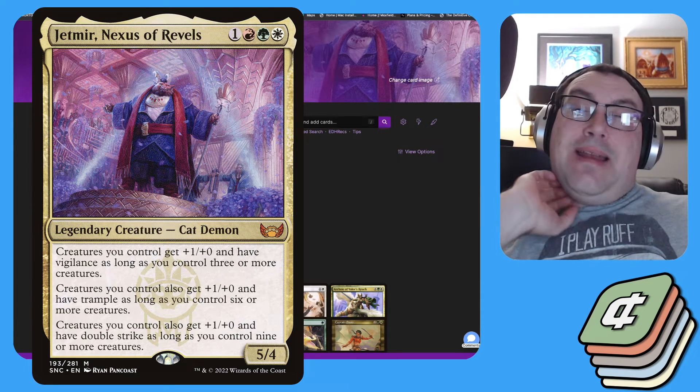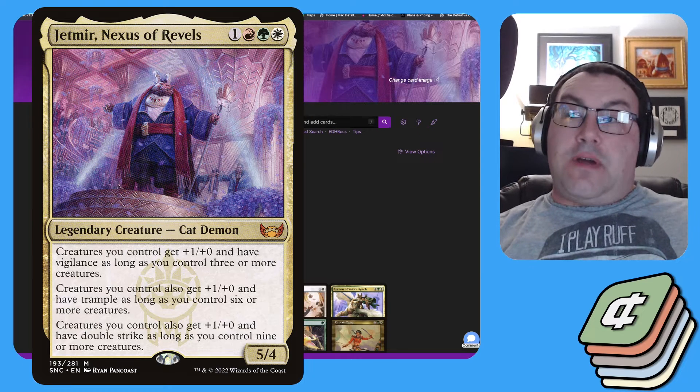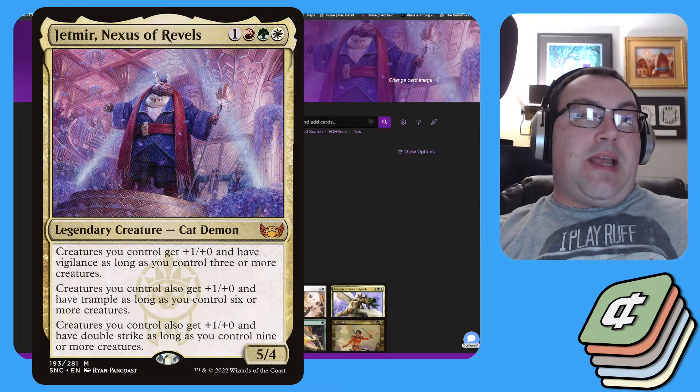The thing to note with Jet Mirror is that those three abilities stack. So when you have nine creatures, you get the bonuses for having six or more and for having three or more — meaning all your creatures get +3/+0, double strike, trample, and vigilance. Getting the first clause is very easy, and the second clause is pretty reasonable given how the deck is constructed.